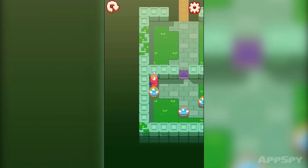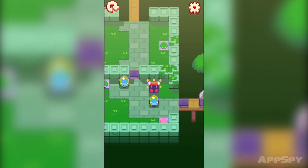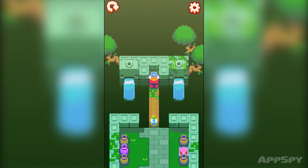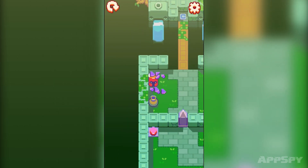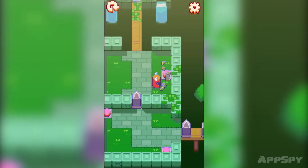Here there's a whole load of switches I need to set off, and I've got to clear these big pillars out of the way. Oh, here's an ad — this is the one thing the game has in abundance because it is a free-to-play title. You can pay — I can't remember exactly how much, but it'll be a couple of pounds or equivalent in dollars — to get rid of the ads, which is super useful.